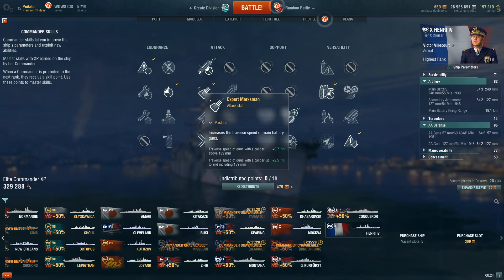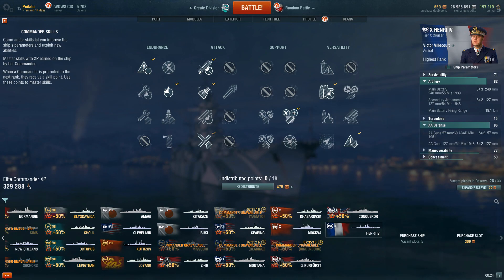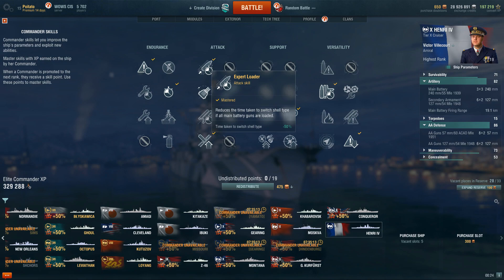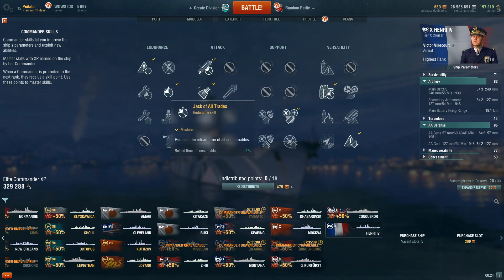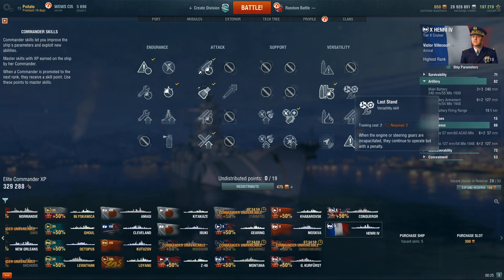Follow it up with Expert Marksman, because your turret traverse is very sluggish — it's 37.8 seconds, and even with Expert Marksman you get it down to 32.5, which is still not that good. With the special captain it's of course better. Expert Loader to be able to switch ammo type faster, especially if you combine it with the reload booster — it's really fast. And finally Jack of All Trades: you have so many consumables, you want to be able to use them as quickly as possible. Note that until this point on French ships you want to run Last Stand because French rudders are so squishy, but the Henry actually has a very sturdy rudder so you can do without it.